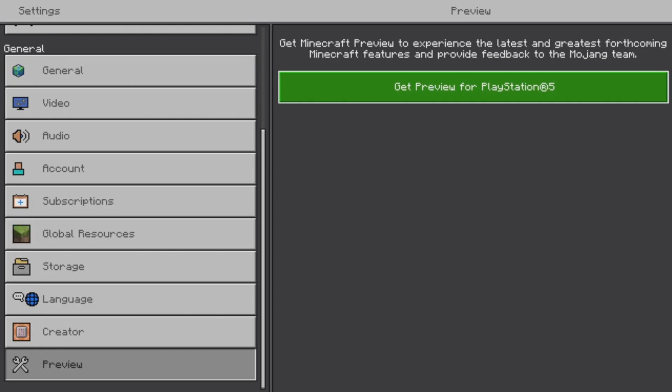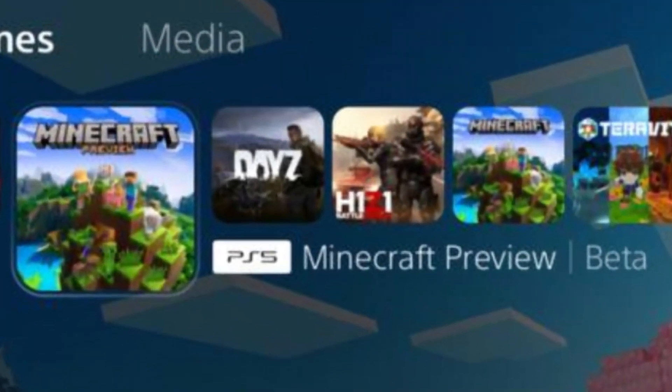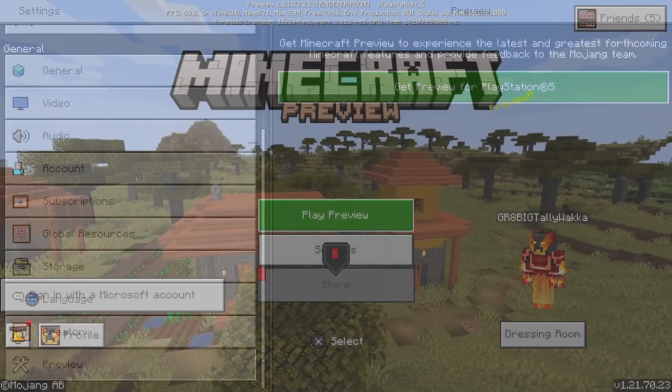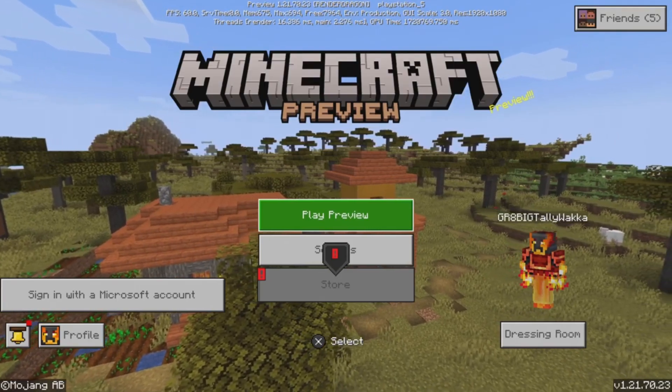For example, if you are on Xbox, it will say 'Get Preview for Xbox,' and then you click that button. Basically, once you click this button, it will download a separate application that gets added to your console, and that is how you download the Preview. So now the download is complete — you officially have access to Minecraft Preview, which is an early access version of the game.